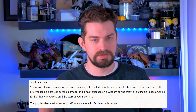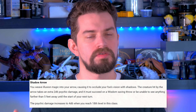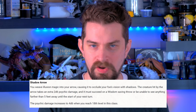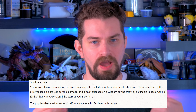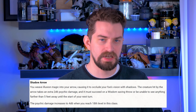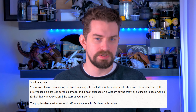Finally, from the School of Illusion, we have the Shadow Arrow, which interferes with your opponent's vision. When you hit a target with your attack roll, they take 2d6 psychic damage and must make a Wisdom saving throw. If they fail, they are blinded to anything outside of 5 feet away from them — essentially becoming very short-sighted. This lasts until the start of your next turn. At level 18 the psychic damage increases to 4d6.